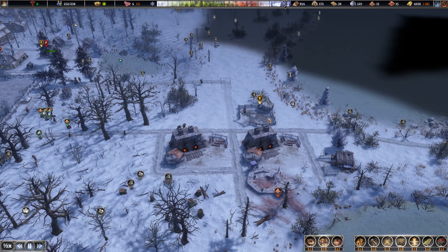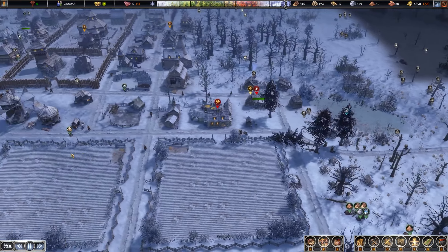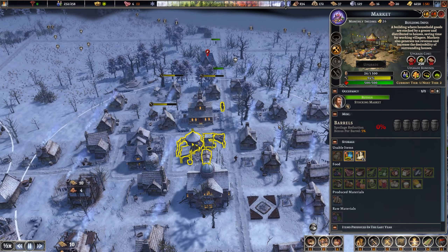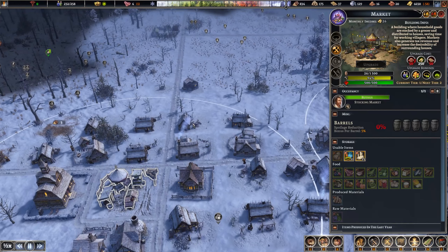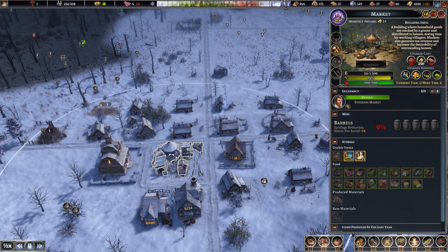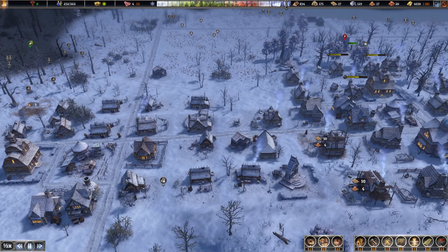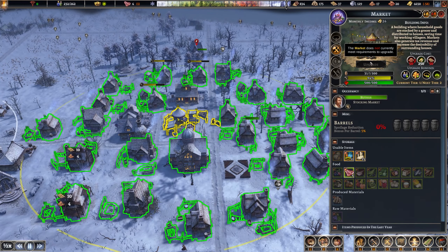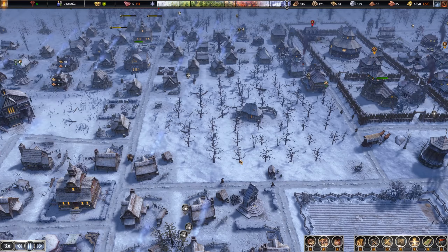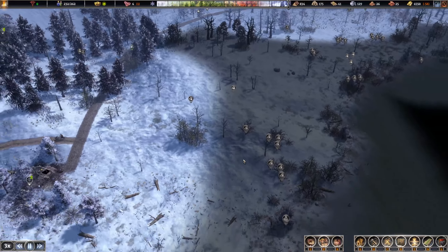We could also upgrade this to store more. Let's wait with the upgrading — we're going to do the marketplaces first. I've also added a couple of houses. I think we might be able to add another one here, so now we've got room for another 30 people. But let's start upgrading... we have to wait a little bit more.